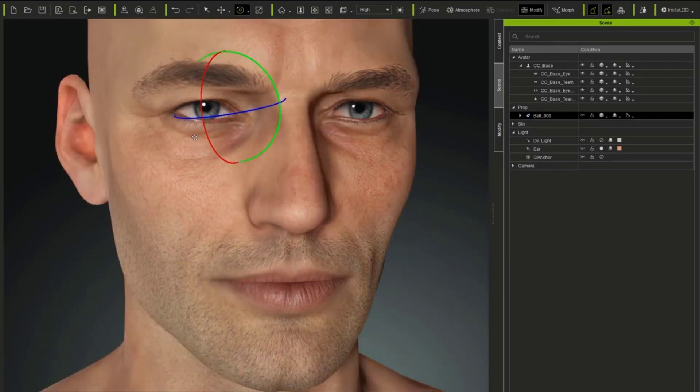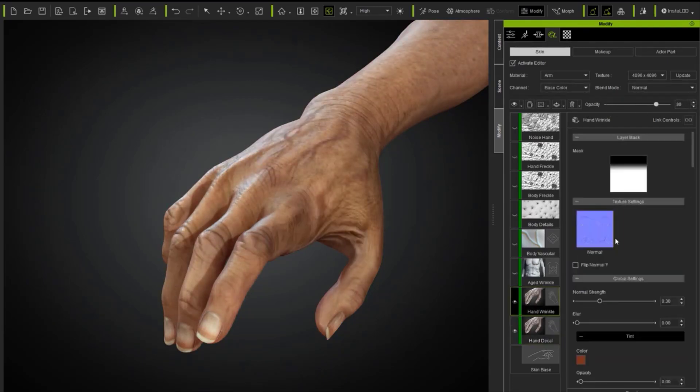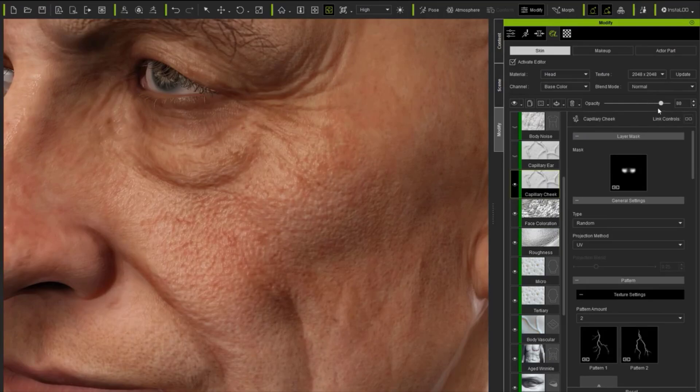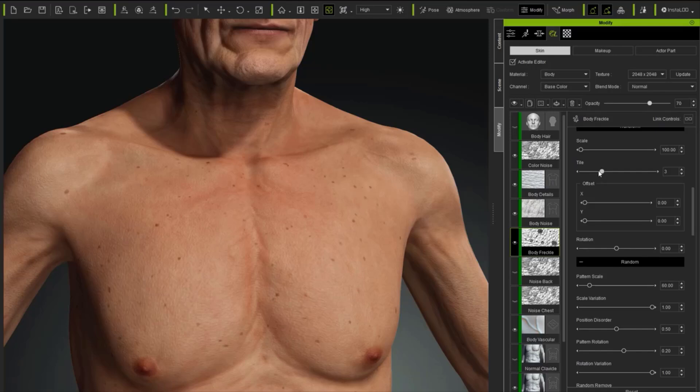And despite that, this is also heavily supported by Substance Engine, which you can actually use to tweak and make changes to all of these things on the fly. Another beautiful feature includes aging, gender, and ethnicity. So if you're trying to create an old guy, maybe give him some white hair and body bumps and stuff — you can now do these things really easily.